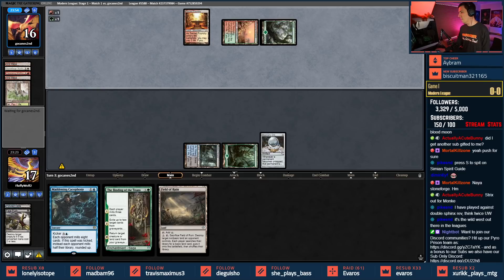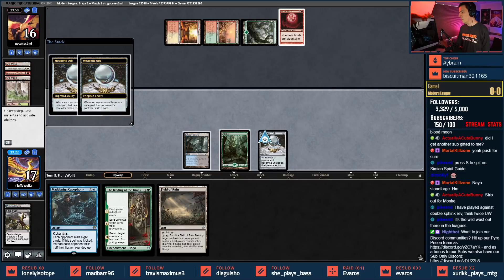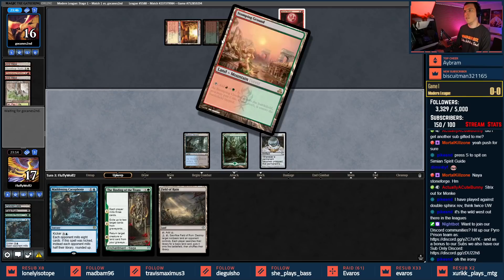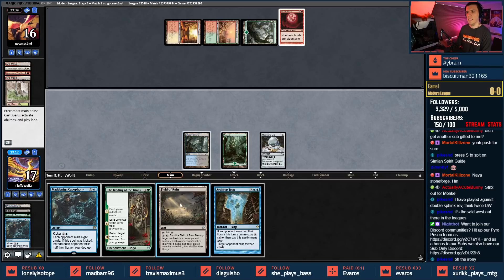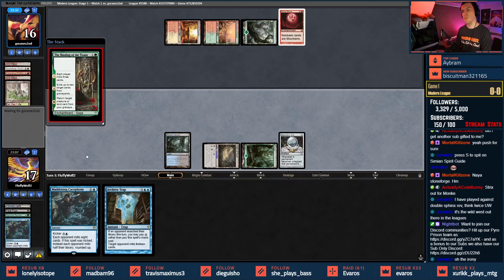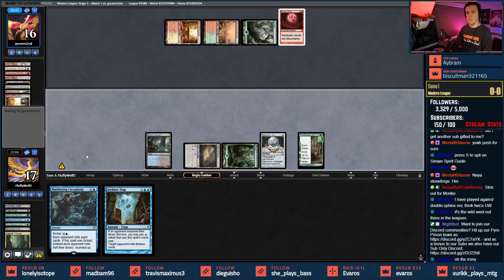We're switching to the lo-fi Christmas playlist. Look — it's blood moon! My opponent's playing sacred foundry, stomping ground, into blood moon. I love my life. We got this though — let's go ahead and Binding of the Titans here. The binding is going to mill us some but we're going to be looking for basics. We might even mill ourselves a little more with Mesmeric Orb.